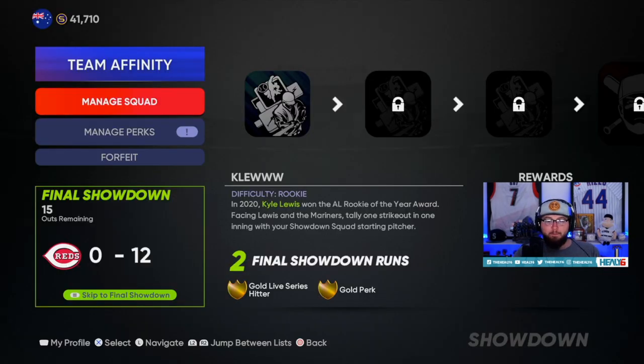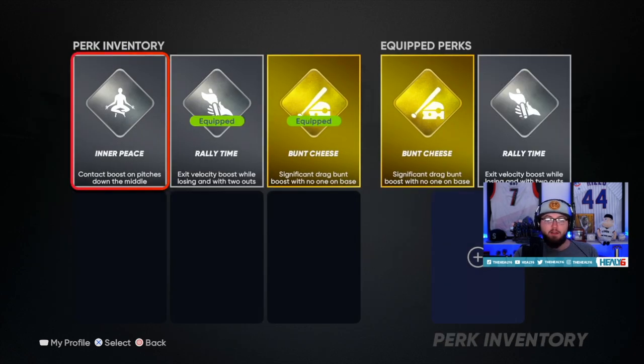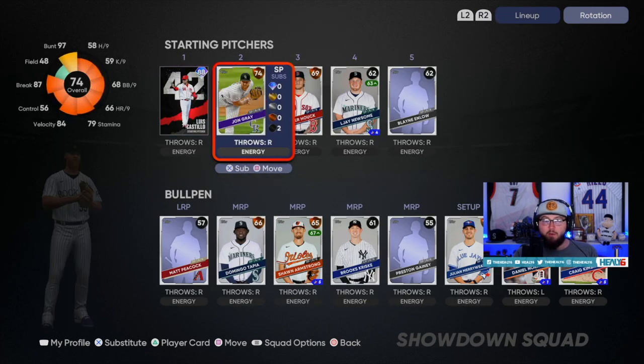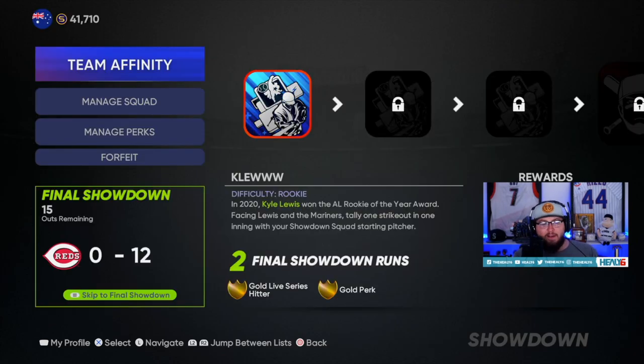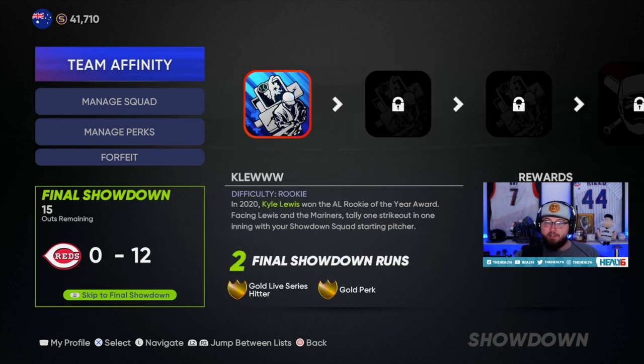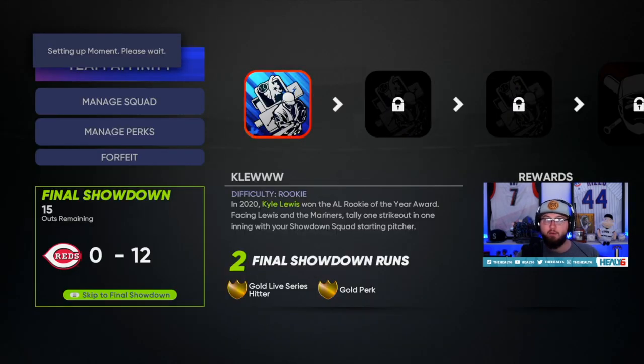We have our first moment: tally one strikeout in one inning with my showdown starting pitcher — that's Luis Castillo. Make sure after the draft you go to Manage Perks and equip all these, otherwise they aren't going to do anything. Go to Manage Squad — first one's a pitching moment so Luis Castillo is set. At the bottom left portion of the screen it says Final Showdown — 15 outs remain, it's zero to 12. You're on the left side, you have zero runs. The final showdown is the flaming one at the end — if you skip right to the end you're playing it down 12 runs.